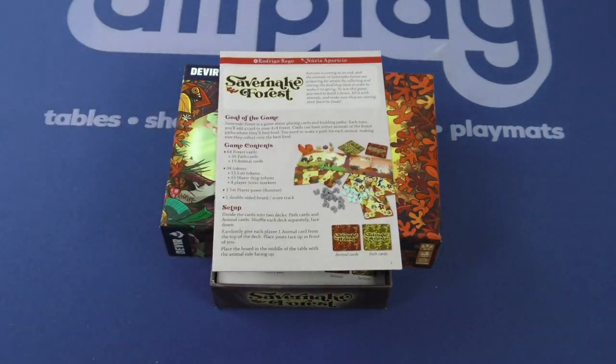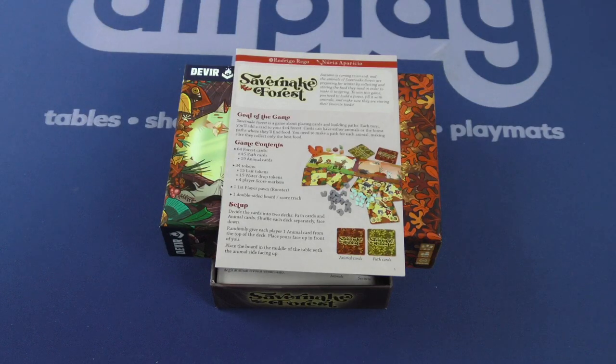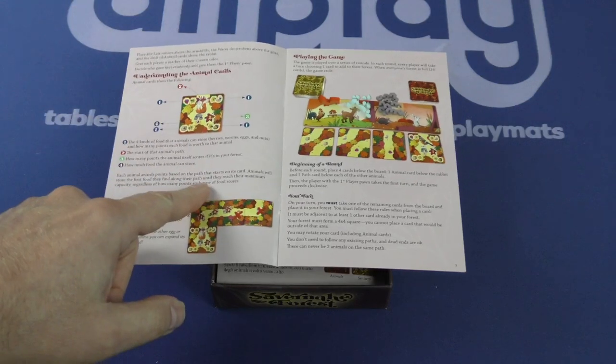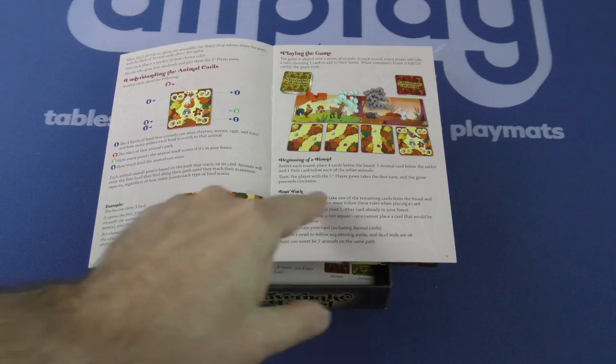It says it's a game about placing cards and building paths. Each turn you'll add a card to your 4x4 forest. Cards can have either animals or the forest paths where they'll find food. You need to make a path for each animal, making sure they collect only the best food. They've got a setup here, and they tell you how to understand the animal cards. It's played over a series of rounds — in each round, every player will take a turn choosing one card to add to their forest. When everyone's forest is full, 16 cards, 4x4, the game ends.